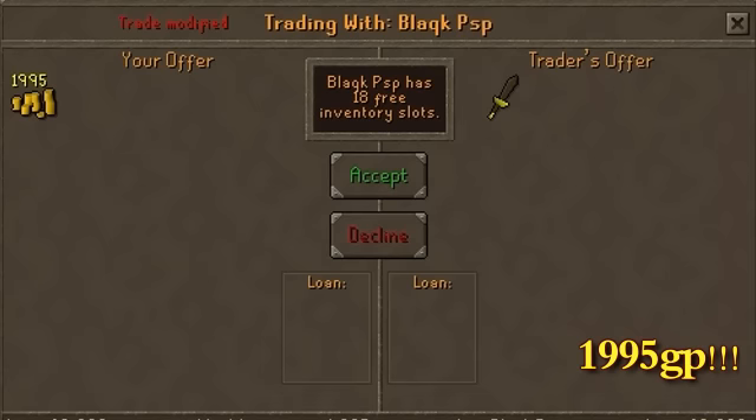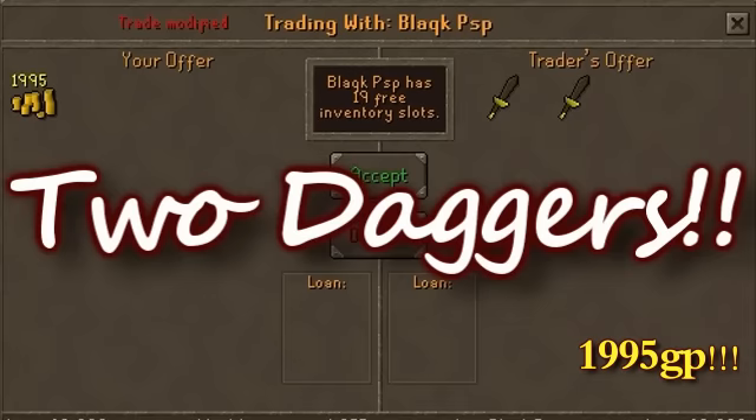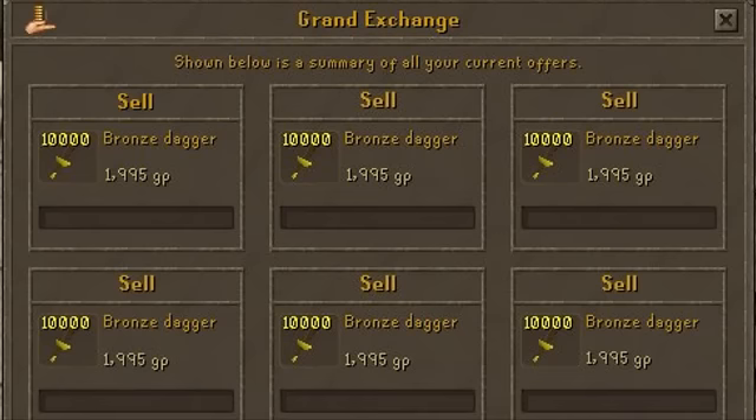That's right — you're going to have this amazing harbinger of death for the low cost of $19.95. But wait, order now and we'll throw in a second Jagex Bronze Dagger absolutely free. That's two Pandora's boxes of Bronze Killing Action for only $19.95. Our Grand Exchange Operators are standing by, so order yours today.